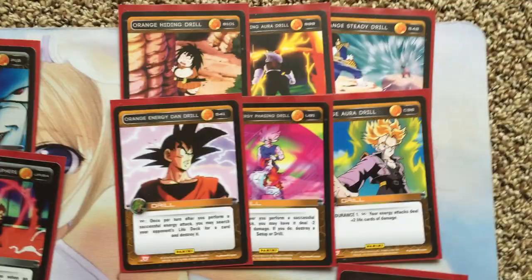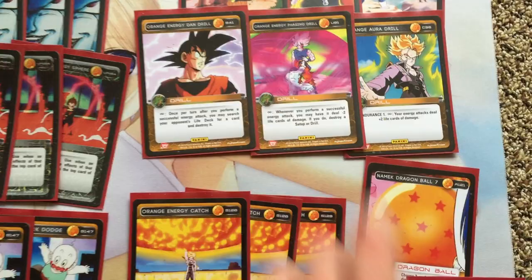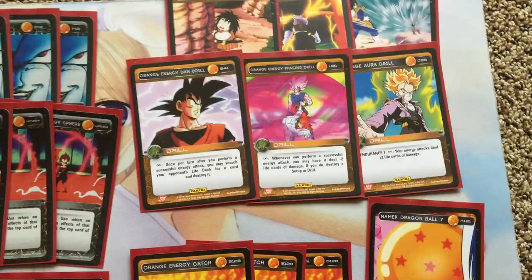The drill package is just six drills — three offensive ones as you see at the top, two defense drills, and the Orange Hiding Drill. Then Aura Drill of course, and Energy Phasing Drill, which I think every orange deck should run if you're running orange energy because it clears the board of all threats — against Piccolo Namekian, against Black Krillin, against all the meta decks that can have board presence. If you get this drill out you can win games. I actually used this card to help me beat a Saiyan Turtles build because even Saiyan has setups that you don't want on the board.